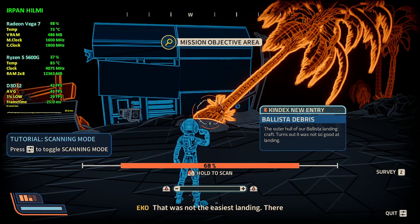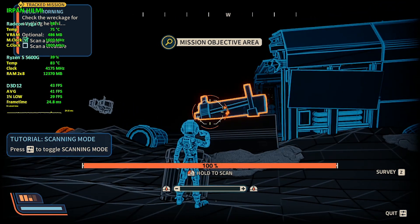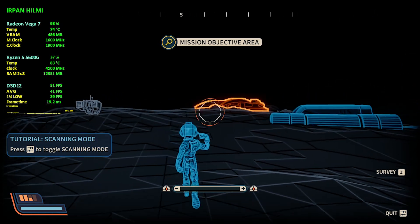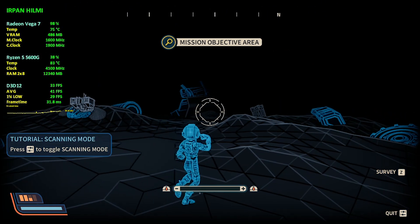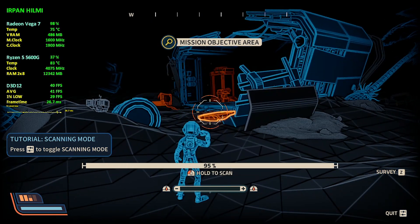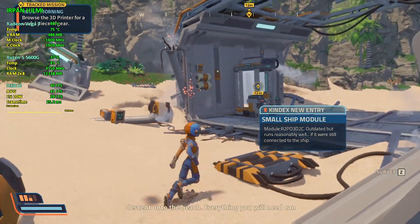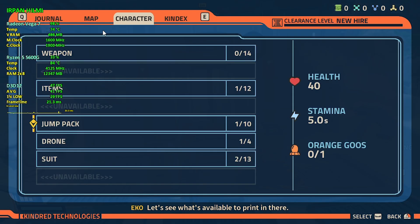That was not the easiest landing. There are pieces of Kindred and Alta gear littered all over this beach. Hopefully your habitat is intact. Still functional despite its sudden descent onto the beach — everything you will need can be crafted with this lovely device. Let's see what's available to print in there.